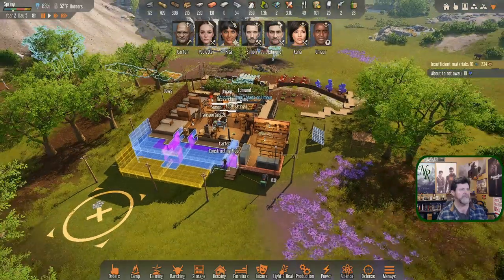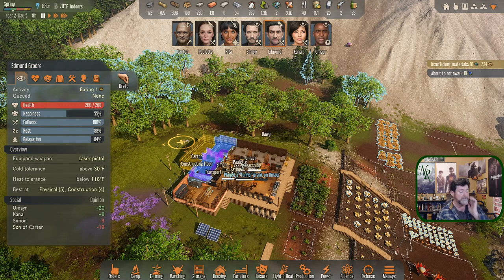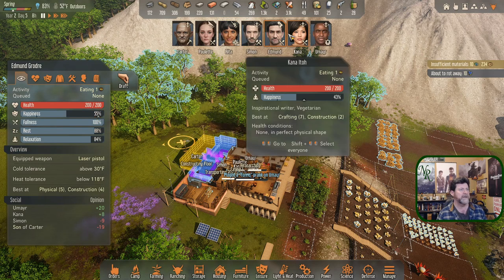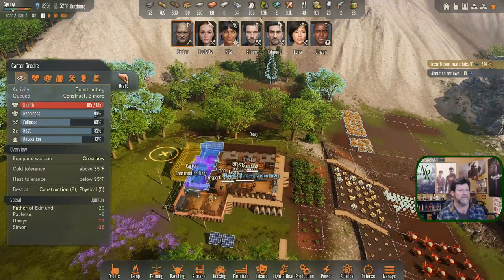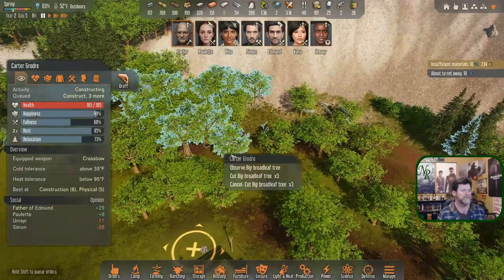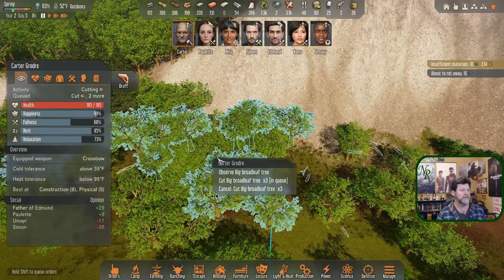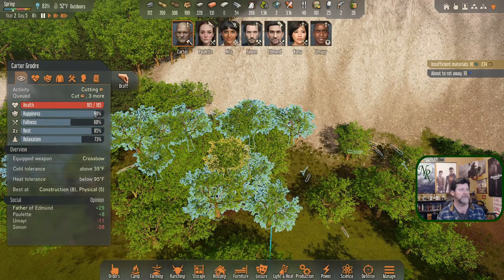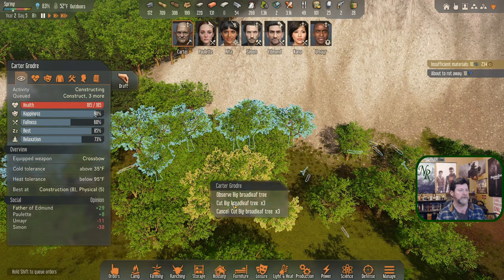Carter is constructing floors. I need somebody to go out and do a lot of cutting - Edmund and Carter could do that. Your happiness is going to be great once it catches up, Carter. Let's have Carter take out three trees here. When that observe issue happens, there's no way to get rid of one of them, so draft, undraft, try it again - there we go, cut three.